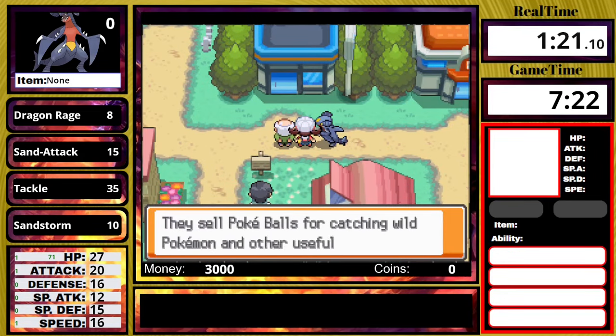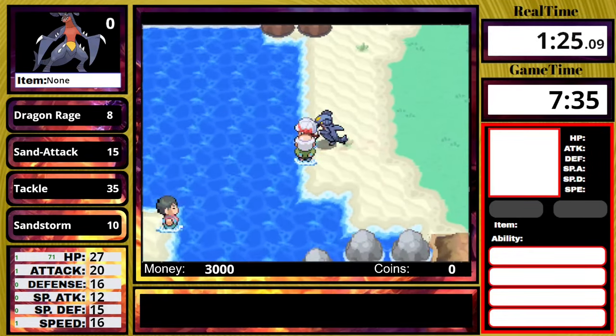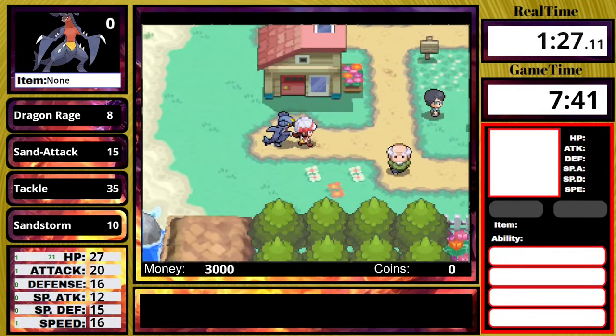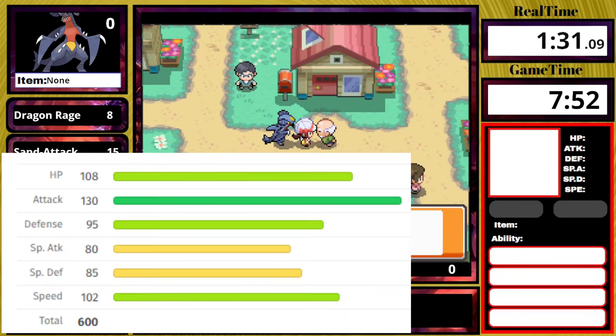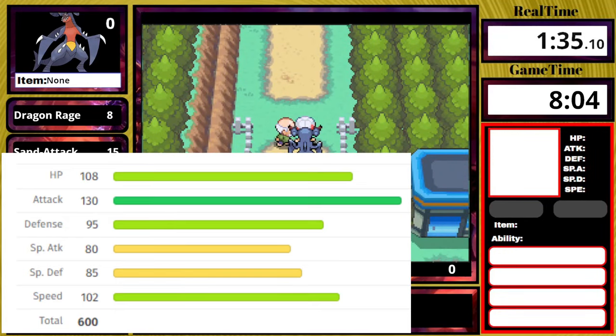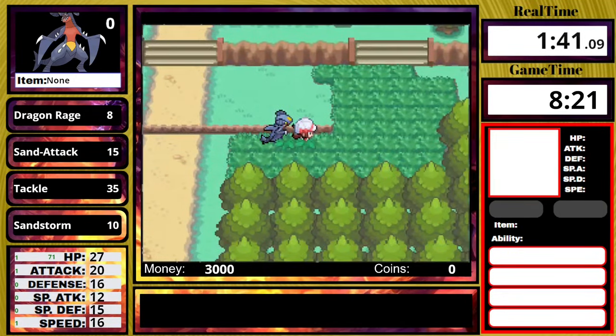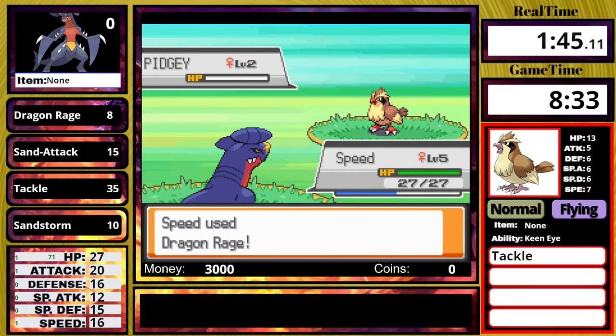I'm honestly surprised this thing doesn't get Earthquake by level up. We are using a pseudo-legendary because our base stat total is 600. We have 108 HP, 130 attack, 95 defense, 80 special attack, 85 special defense, and 102 speed. To be honest, 102 speed is enough for pretty much everything in the game, mainly because of the slow level up curve in Johto.